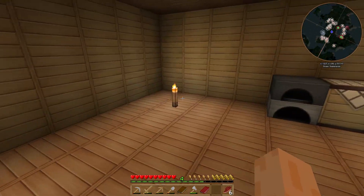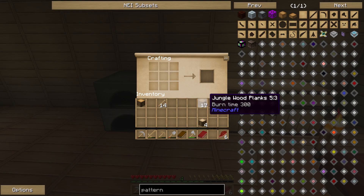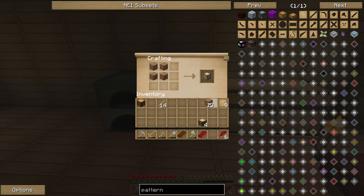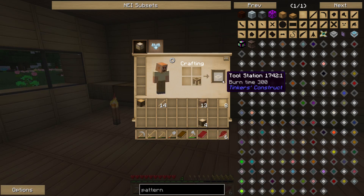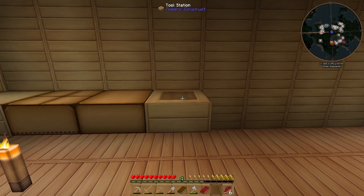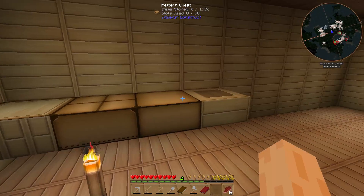Finally I make a tool station using a crafting bench and a blank pattern. Miniaturized and placed down — the initial Tinkers' Construct work tables are set up.